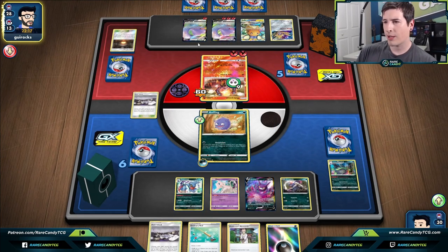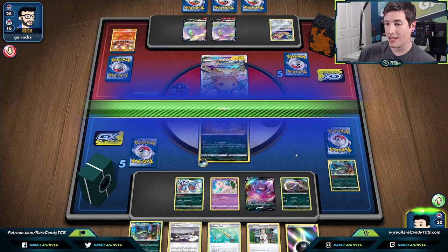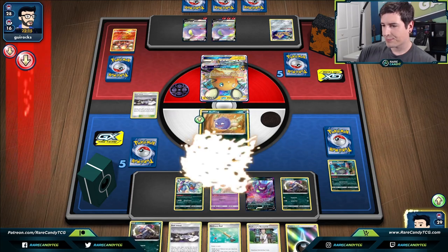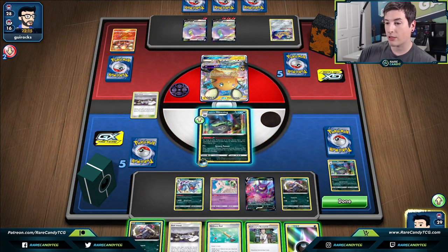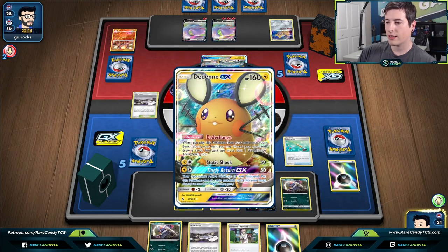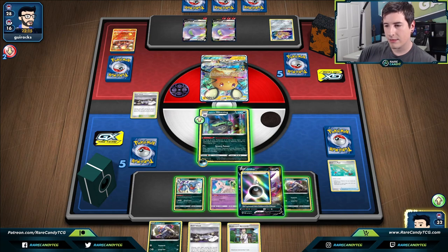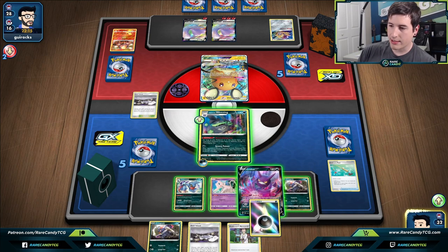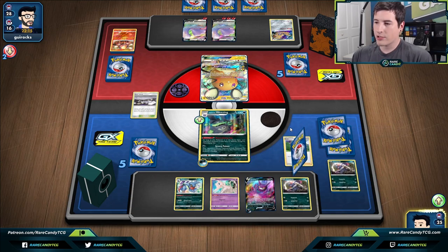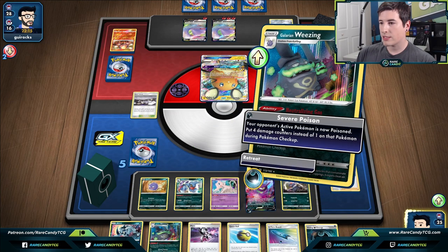Another Ditto V — if we never break this ability lock that's going to be really good for our deck, because they don't have much to attack with unless they have Ditto Vmax. Assuming they have at least one, even still Ditto Vmax is not the best attacker against us since they can really only copy our attacks. Great top deck — we'll take it. We want to save bench spots for another Coughing, so we go for Ordinary Rod to get back the one-one Wheezing line, put energy on Crobat, then go for Research and find our Coughing. We go for Severe Poison.